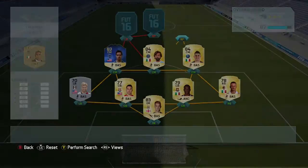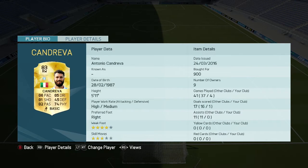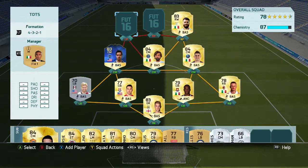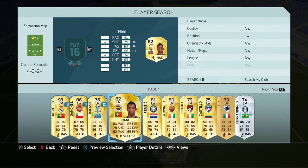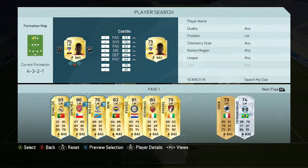In the right-wing position, we're going to go for Candreva from the Serie A. Really good player — 86 pace, 85 dribbling, 81 shooting and 82 passing. Only one goal in four games, but he did link-up play quite nicely. He's just one of them players that you stick in the team and he does a good job.